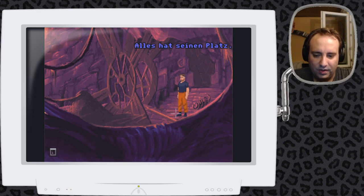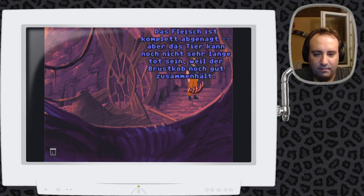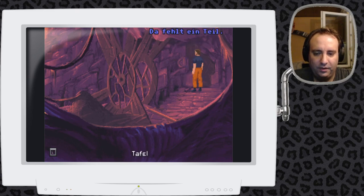Man merkt auch schon, wie er sich hinkniet. Dann nehmen wir hier diesen Brustkorb mit. Was wir nämlich machen müssen, ist eben diese Ratte – das Fleisch ist komplett abgenagt, aber das Tier kann noch nicht sehr lange tot sein, weil der Brustkorb noch gut zusammenhält. Wir müssen das Tier fangen. Dann haben wir hier einen Deckel, den können wir noch mitnehmen – eine dünne Metallplatte mit einem Knopf. Und hier haben wir eine Tafel – da fehlt ein Teil.